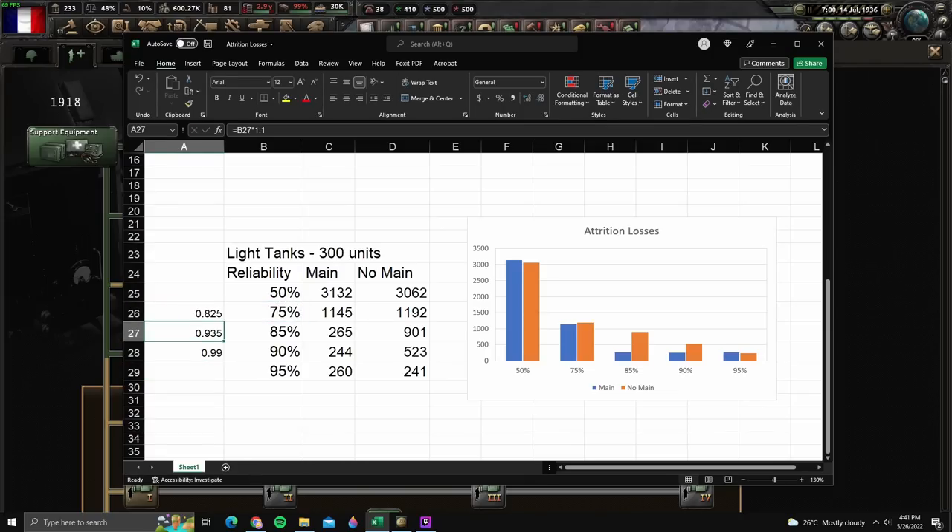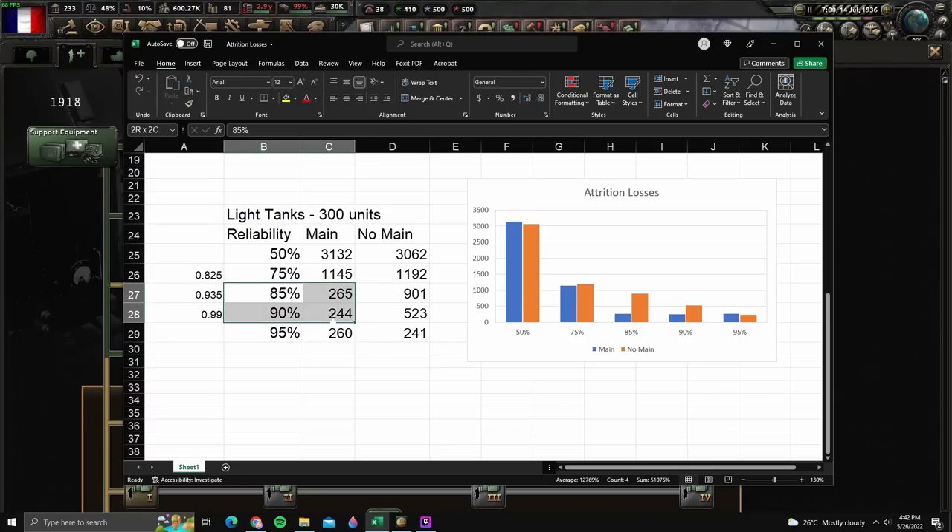That's providing us a 10% bonus to our reliability, so this is actually 93.5%, and that's effectively 99%. Meanwhile, here is really only 82.5%. What we're seeing is the reliability bonus from maintenance companies does work - it will help you reduce attritional losses when you already have good amounts of reliability on your tanks. It's not going to provide much of a bonus for low reliability tanks because the bonus is multiplicative. But for your high reliability tanks, it's going to take your 85% reliability tank and basically turn it into a 95% reliability tank. For most tanks, that's good enough to minimize attritional losses. But this doesn't mean you can go wild and create a 50% reliability tank, slap a maintenance company on it, and think you're good - you're still going to take attrition. So the reliability part does work.